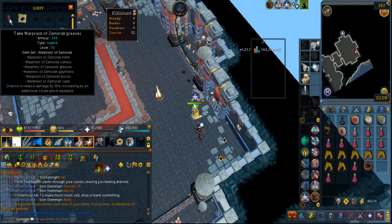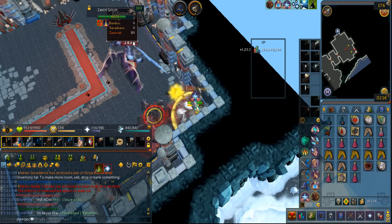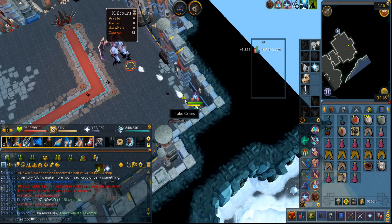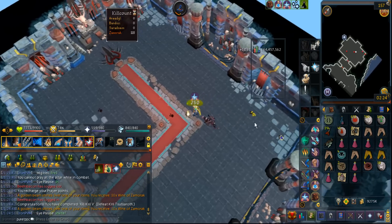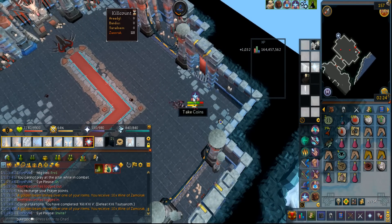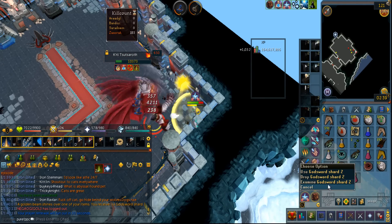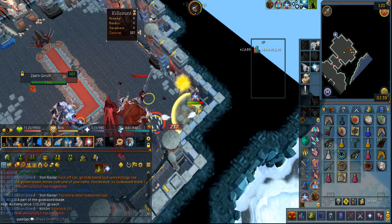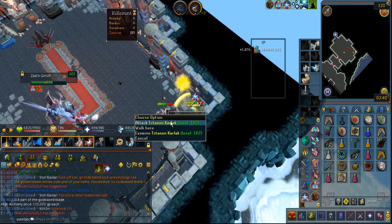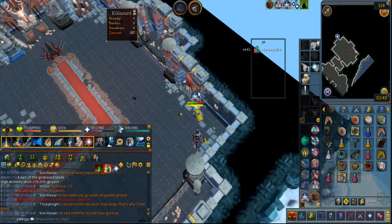I got another Warpriest piece, which I'm gonna disassemble for Xamrak components. I still haven't gotten my first major drop. For three kills in a row I was able to kill it without him using the special attack, which is good news. They actually do drop a lot of super restores so I don't have to use up that much here. A double drop of 10 Xamrak wines. I got a Godsword shard — I don't even know if it's worth anything. I don't think Xamrak Godsword is even useful in 2018, so let me just alch it right here — 150k for this. Another Godsword shard.